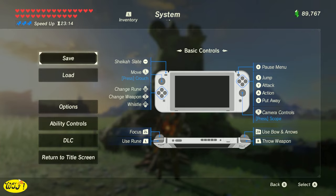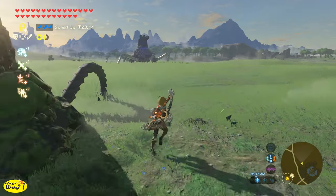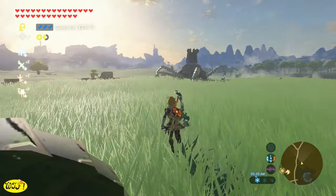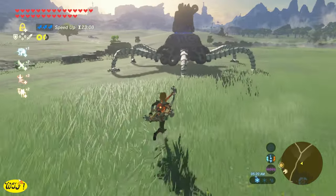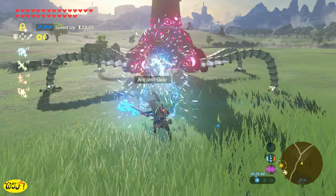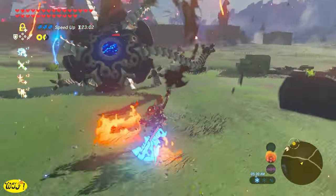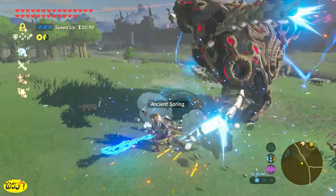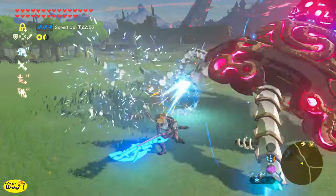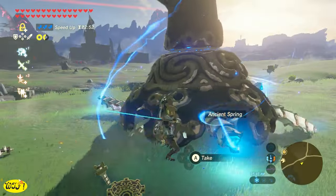Before you engage in battle with one of these guardians, the first thing you want to do is save your game. That way you don't lose anything — you can just go back, reload, and try again. The first method is just running up on a guardian that doesn't see you and taking your battle axe to chop its legs off. By chopping the legs off, it will cause it to produce more ancient parts, so this is a great method if you're just farming for ancient parts. Once you chop the legs off, you can go up and start wailing on it.